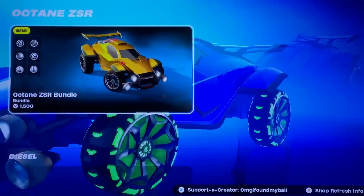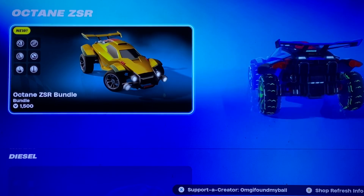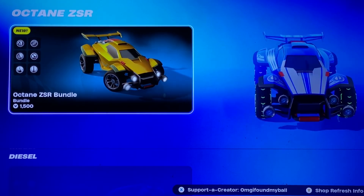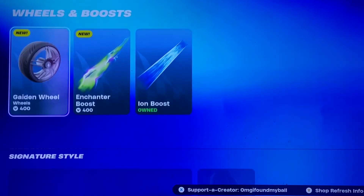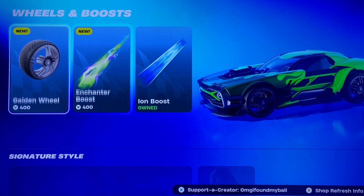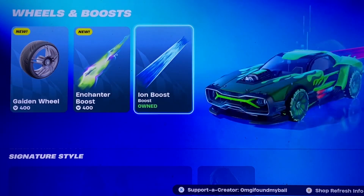We have Dimple Wolverine, and we have the Octane — I'm pretty sure it's ripped straight from Rocket League, but if you don't own it, it's new so you can grab that. We also have Diesel, and new car effects are finally back: the Guiding Wheel, the Enchanter Boost, and the Ion Boost.